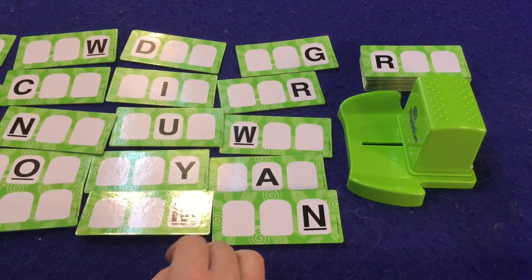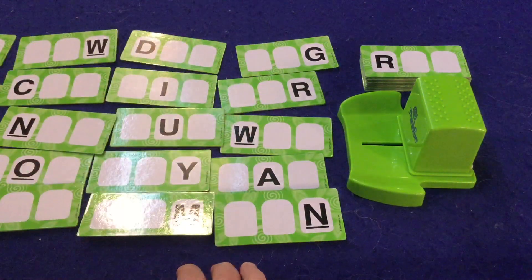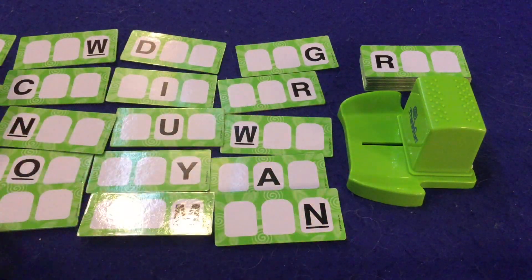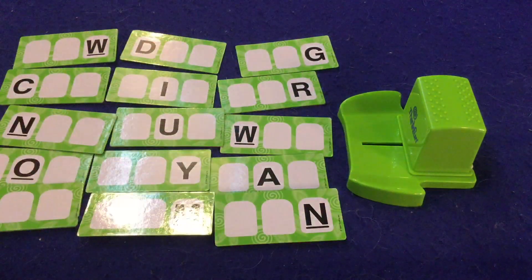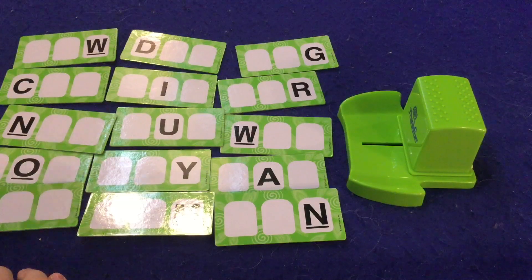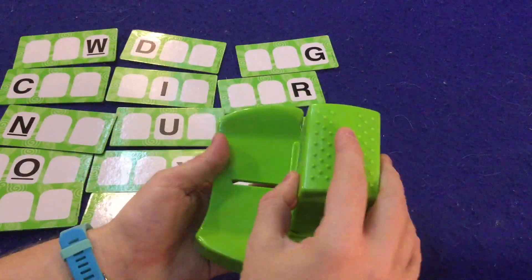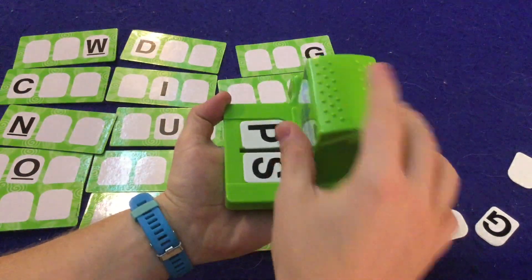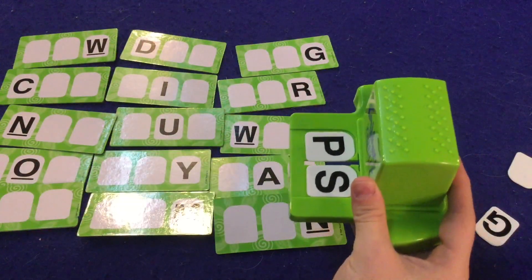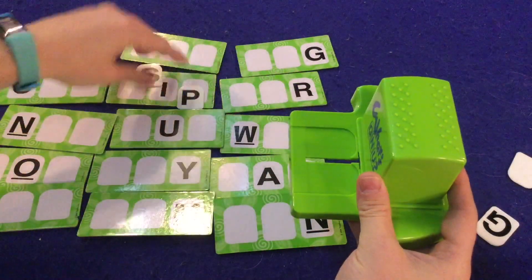In What's Gnu, you're trying to collect the most tiles. There are a whole bunch of tiles that take up a good deal of table space. You set them all out — these are all three-letter words that haven't been spelled yet. One person is the slider; they slide out the Letter Getter and reveal two letters. Then everyone has to try and spell a word as fast as they can.